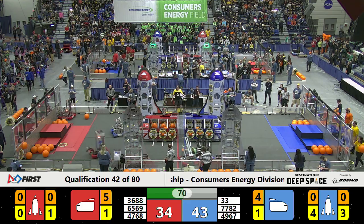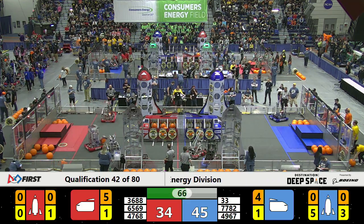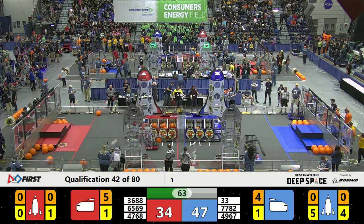Killer Bees is getting a hatch panel and slamming into the Red Alliance, trying to move them out of the way. Trying to attach a hatch panel — they will score for the Blue Alliance.